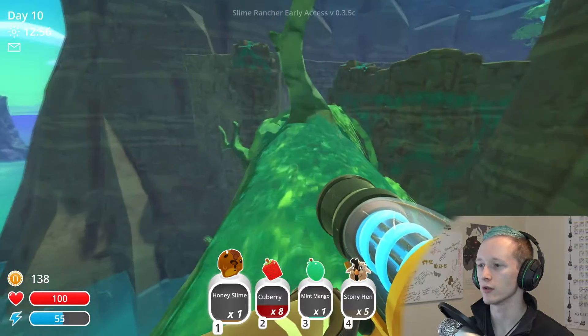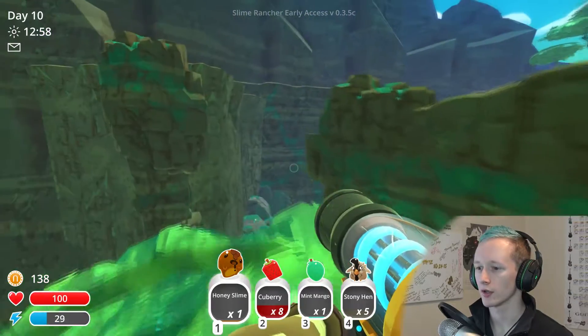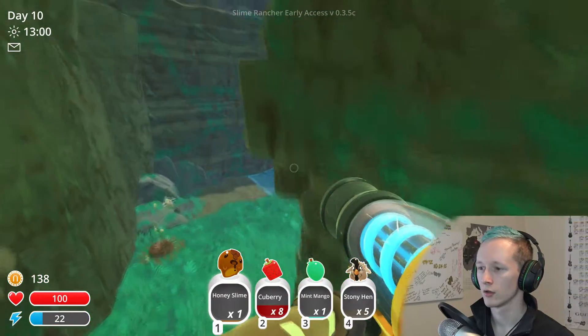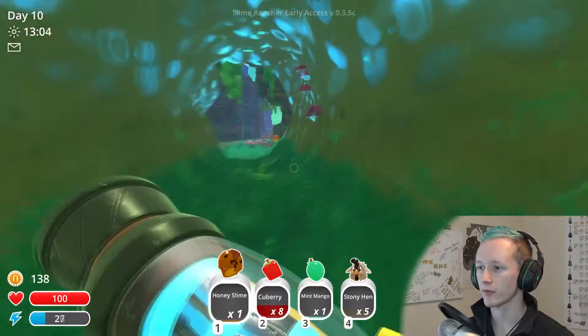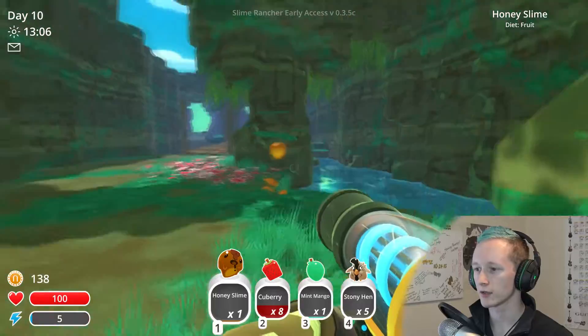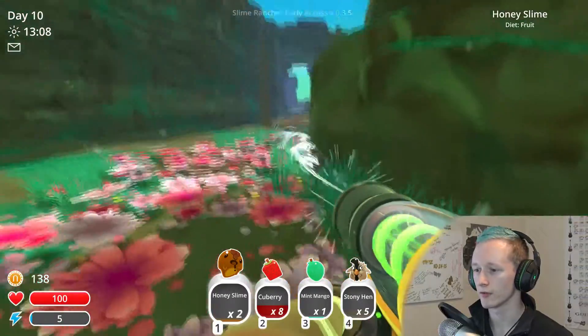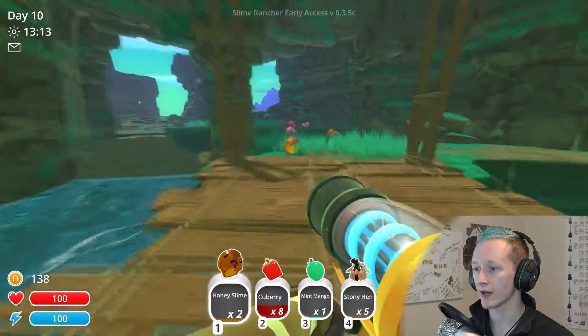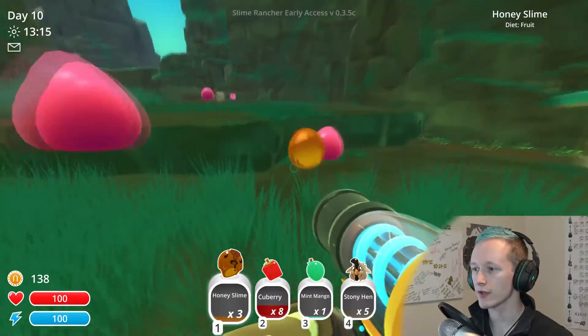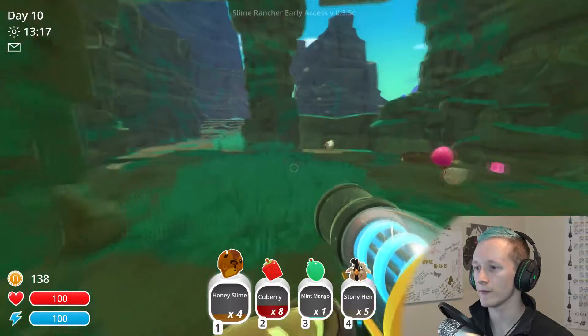I enjoy the fact that they don't put like black barriers — you have free reign to kind of explore how you want to. Okay, honey slime, honey slime — I'm coming for you baby girl, come to Devon! That's two honey slimes. This is a nice area — there are two different slimes that I found while out here.